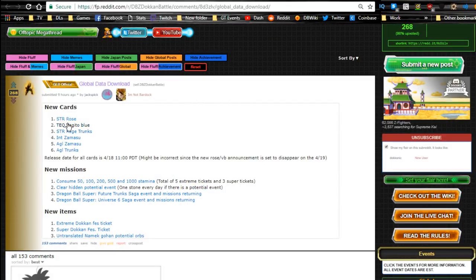Other information beyond Vegeto Blue and STR Rose: STR Raised Trunks is coming out, as well as INT Zamasu, AGI Zamasu, and AGI Trunks - these four are all SSRs. One other reason I'm going for STR Rose is because I want better units for my STR team. I have almost all the optimal units for a STR team right now, but I would not mind replacing Cell - I don't really like Cell on my team; he doesn't do a lot of damage. So I really want Rose for that. Release date for all cards is tonight at 11 PM Pacific Time.